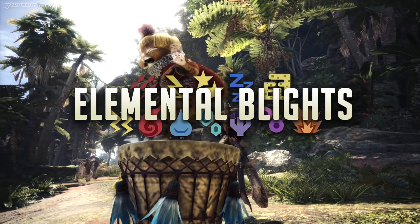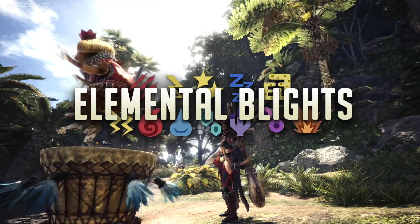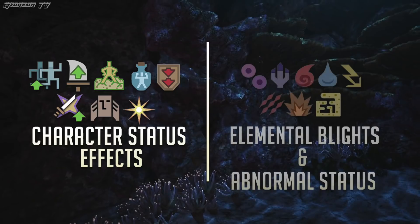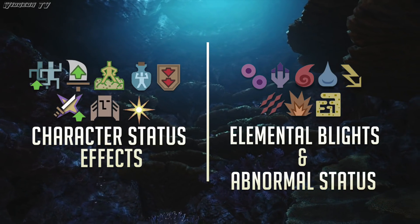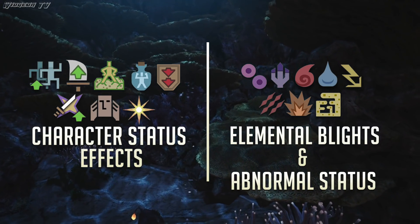Elemental blights are the icons that pop up above your health bar. They cause negative effects to the player and are given to you by monsters and the environment. Now it's important not to mix up character status effects with elemental blights. Character status effects are normally positive buffs that are given to you by things like the hunting horn or your cat. I'll be covering the character status effects in my next video so stay tuned.